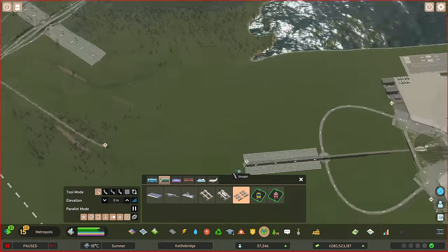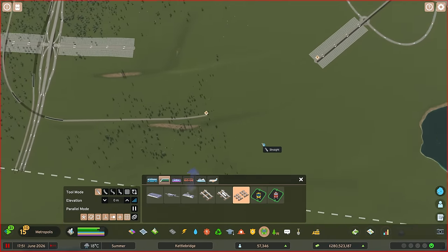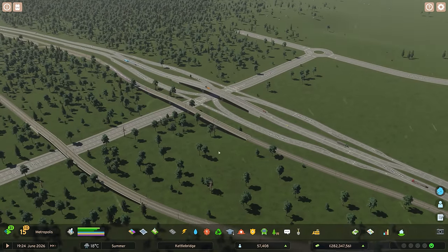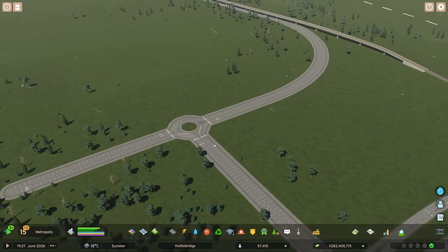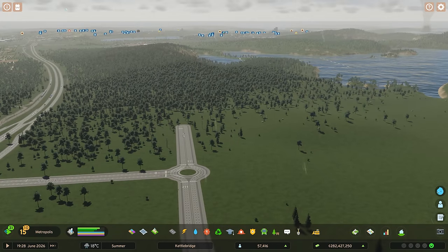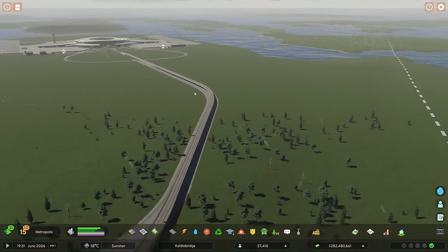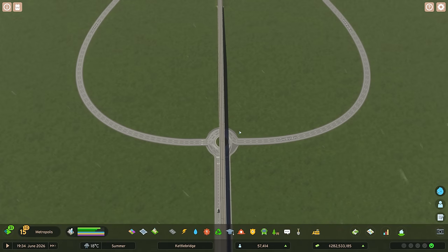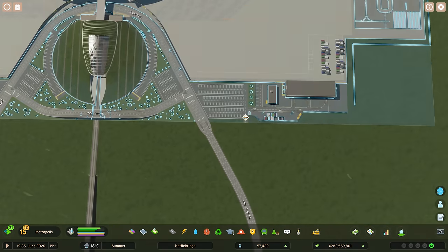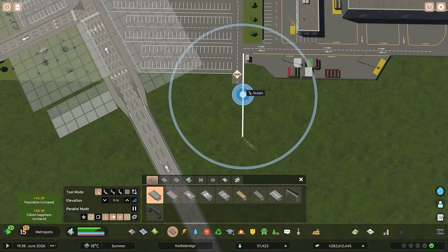We've got two train bridges, it's all set up, hooked into a roundabout with a road that can go that way and take in this side of the highway. Then it swings around, the rail goes on top all the way up, and we've got the two rows that split off. We do need some car access outside the front for all the car parks.